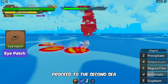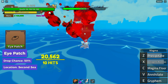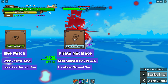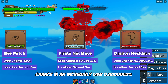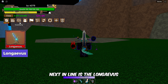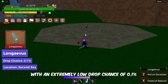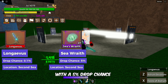Proceed to the Second Sea. Defeat the Ghost Ship to obtain the Eyepatch with a 50% drop chance. Next up, we have the Pirate Necklace with a drop chance of 10-20% after defeating the Ghost Ship boss. For the Rare Dragon Necklace, the drop chance is an incredibly low 0.0000002%. Next in line is the Longavus, acquired after defeating the Ghost Ship boss with an extremely low drop chance of 0.1%. After that, we have the Sea Wraith with a 5% drop chance from the same boss.